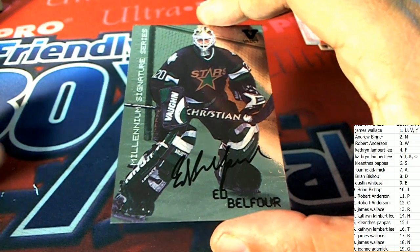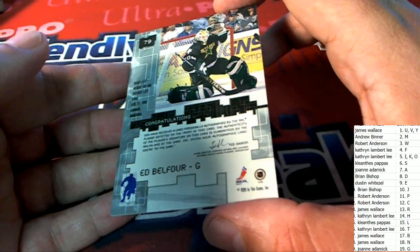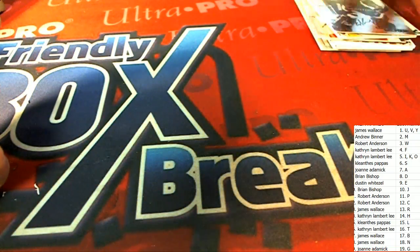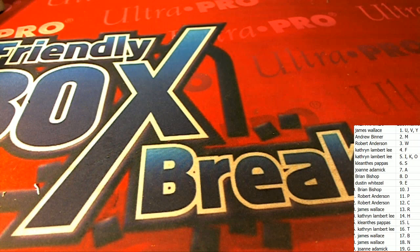Millennium Signature Series, letter B, James W. Yes, that is a good one, isn't it? A lot of nice stuff comes out of the vault. We just went into the treasure vault.